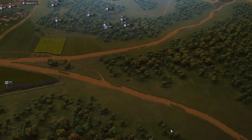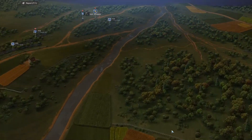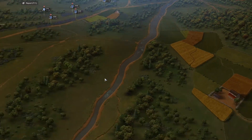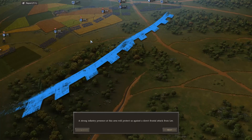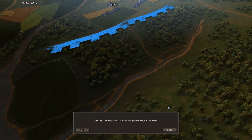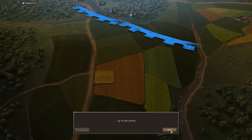Welcome back everyone. This is the Battle of Chancellorsville. We're taking up from where we left off, which you'll remember if you saw the last video. We basically just stayed in our defensive position, which was literally a camp. So it was just basically camping. We were unable to take any of the objectives because I took the computer's advice and held my position.